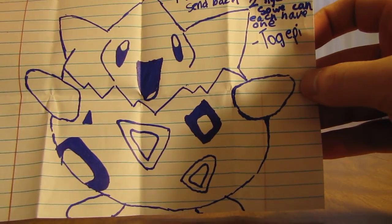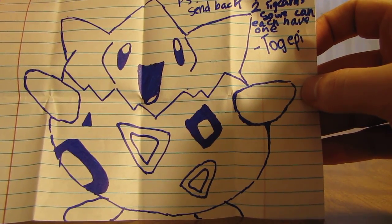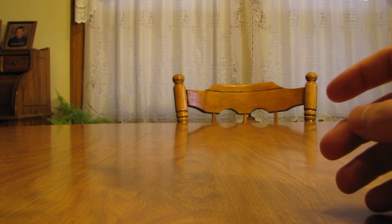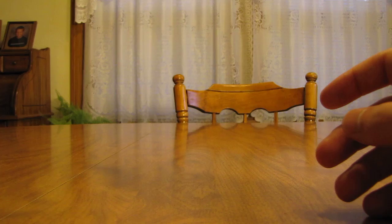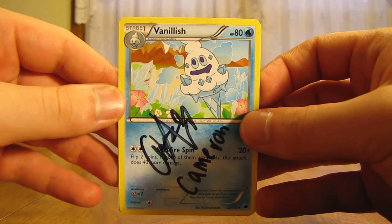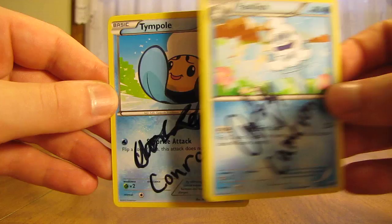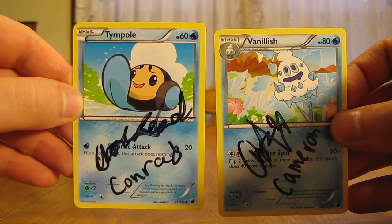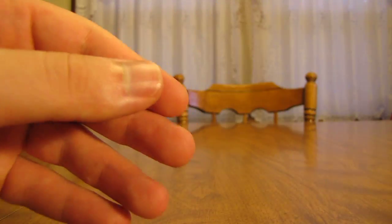They drew a Togepi down here — very good drawing. I can send back a card; they included an envelope for me. That card in the bag is their signature card, so I'll take a look at the signature cards here. It's signature cards from both of CNC Pokemon: there's a Vanillish from Cameron and then a Tympole from Conrad.